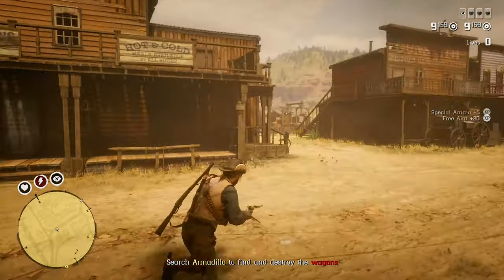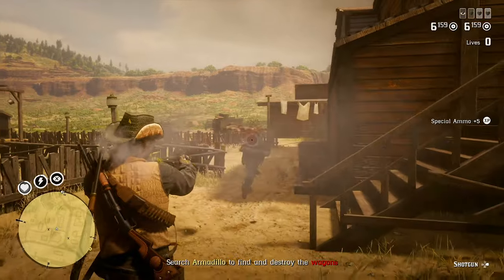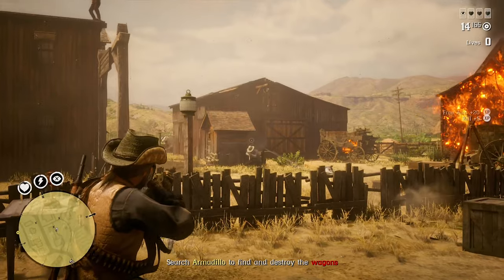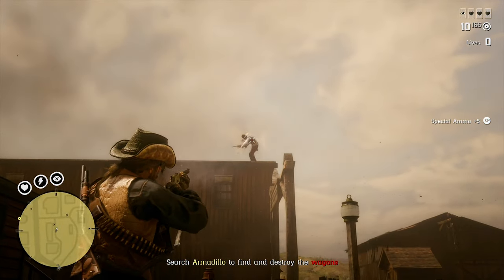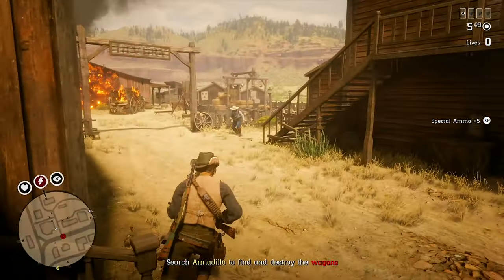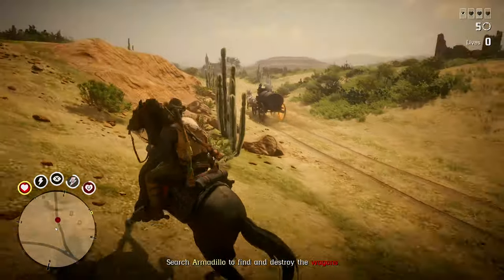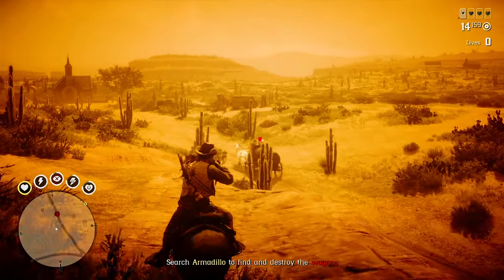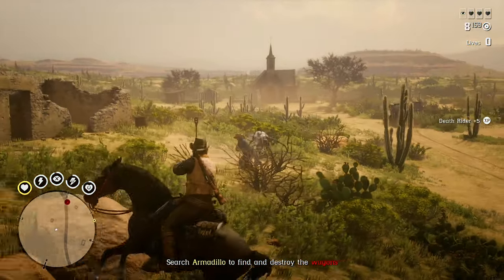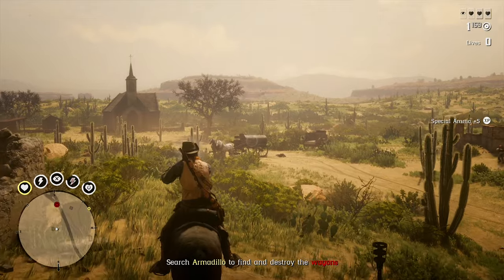The last mission is Frontier Justice. The main objective is to destroy three wagons operated by the DeLobos gang and escape the area. There is a side objective of freeing some hostages and receiving different notes and letters, but this doesn't add to the total payout — it's really just an extra side objective. You can activate Eagle Eye to reveal clues about where the wagons are located, but I recommend just riding around on horseback to the several spawning locations. They are each guarded by groups of NPCs, so throw a dynamite or fire bottle at the wagon to destroy it fast.